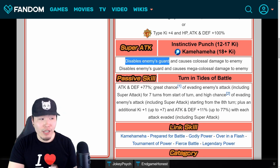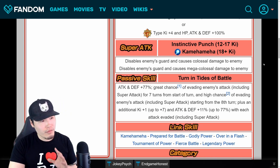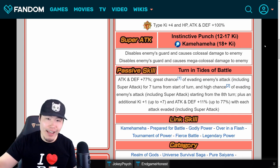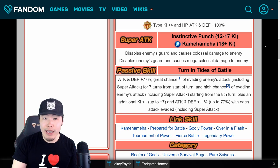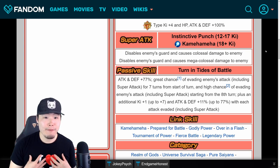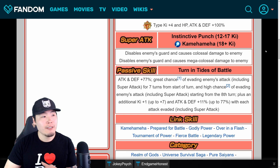Super attack: he disables the enemy's guard, which is interesting, and causes colossal damage. The 18-ki does the same — disables enemy guard and causes mega colossal damage. Basically, when you're fighting type disadvantage enemies like AGL enemies, since he's an SDR type, you would normally do a lot less damage because the enemy can guard your attacks. But because this guy disables enemy's guard, he'll be doing neutral damage against AGL types. It's not nearly as good as super effective against all types like Gogeta gets — those are completely different mechanics and people seem to mix up the two.